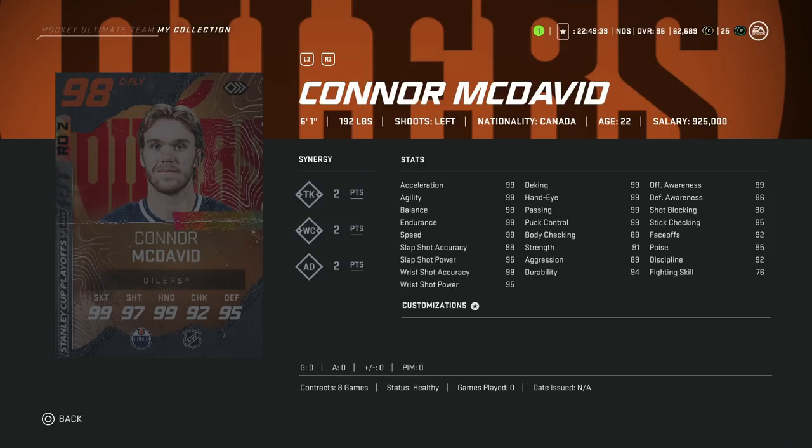Then we've got the 98 Connor McDavid. Unfortunately, Connor has suffered quite a bit this year just because of how the game plays, and there have been better options at the ultimate high end. Obviously he's a great card — one of the best — but if you're talking about what plays well, we'd rather have the 99 Kopitar based on the meta. He's got 99 skating, almost perfect shooting and hand stats, but body checking at 89 is rough and faceoffs only at 92, so this is a winger card. High-end players have kind of moved away from him this year.